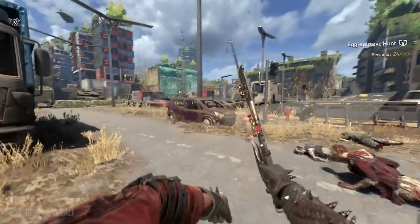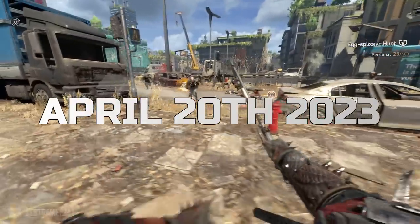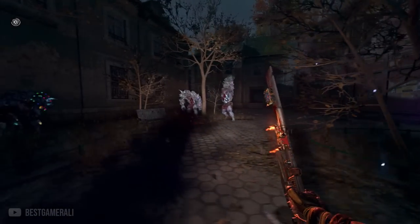The next big update for Dying Light 2 is actually releasing on April 20th, 2023 — a day before the release of Dead Island 2. And that, my friends, is not a coincidence.